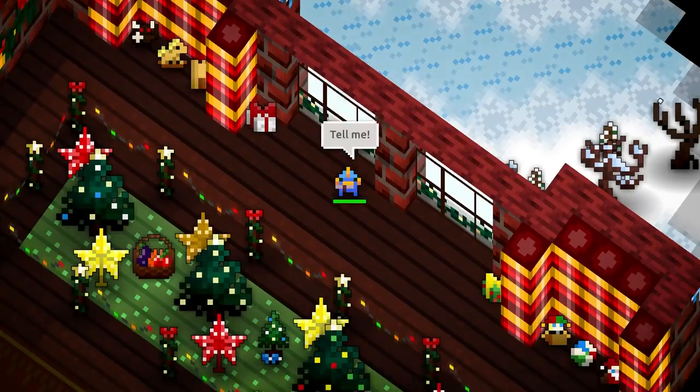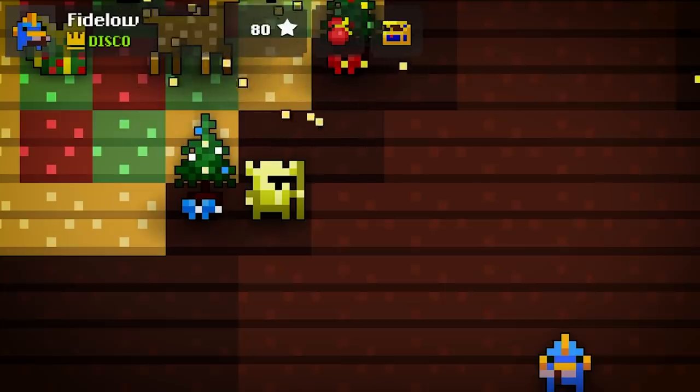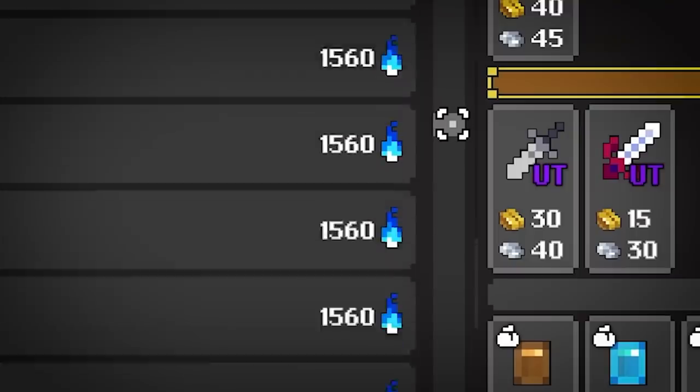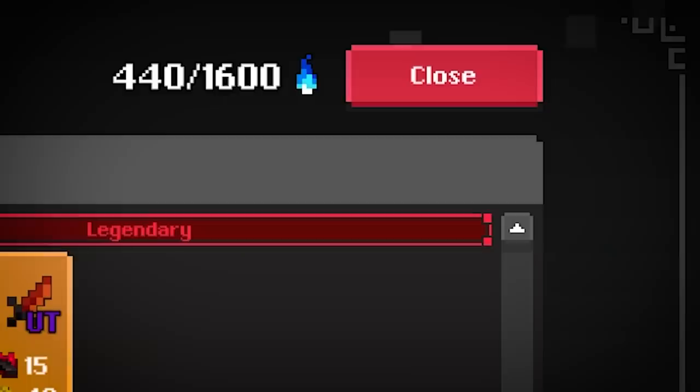Do you know what every forge needs? A fire. The item forge uses forge fire — a magical source of combustible goodness — to craft all kinds of awesome artifacts. However, the fires need to rest after intensive use. That's why each item you craft will consume a certain amount of forge fire points. You can always see how many forge fire points you have in the top right corner of the blacksmith window.